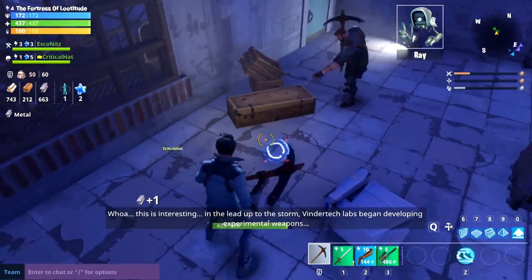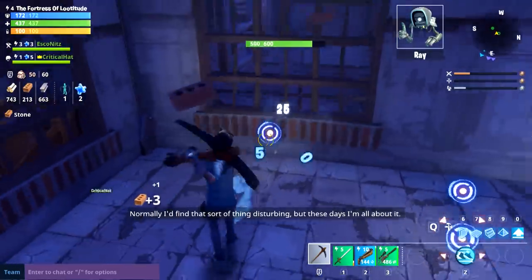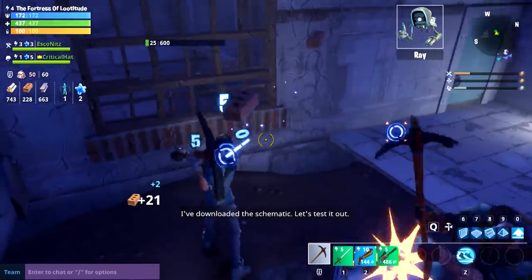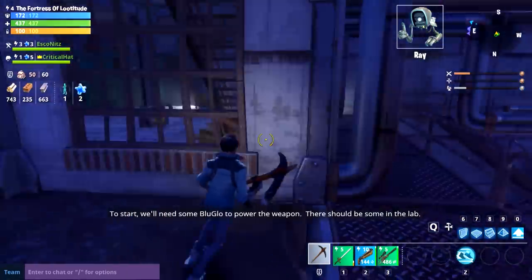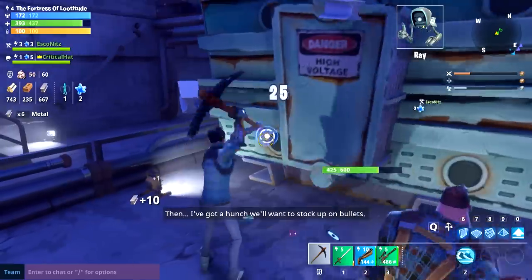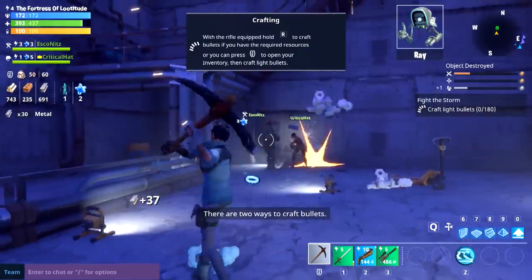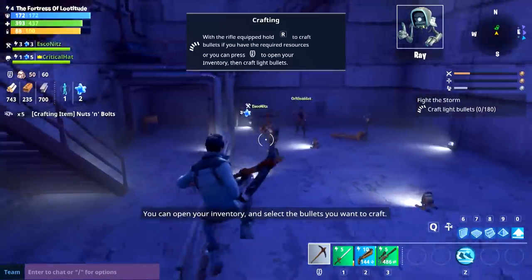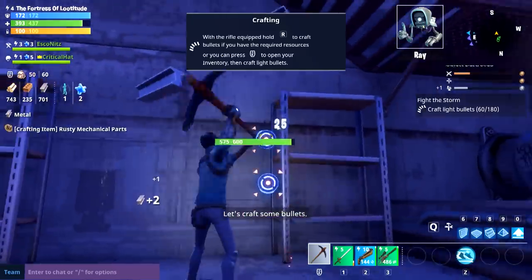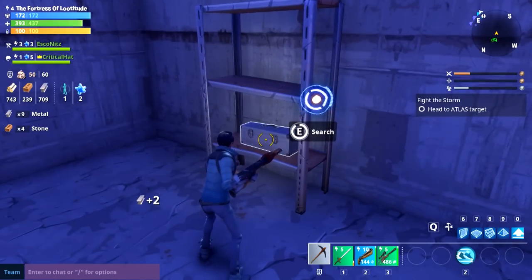You were breaking the boxes. It looks like this lab was working on something called an atmospheric laser. I've downloaded the schematic — let's test it out. We'll need some blue glow to power the weather device; there should be some in this lab. There are two ways to craft bullets, Crit: you can open your inventory and select the bullets you want to craft, or hold reload on your current weapon to auto-craft the bullets you need.